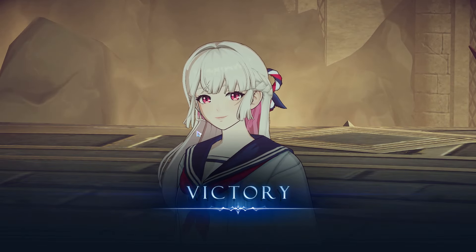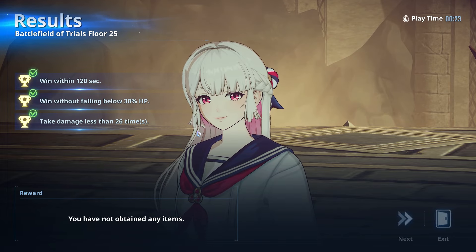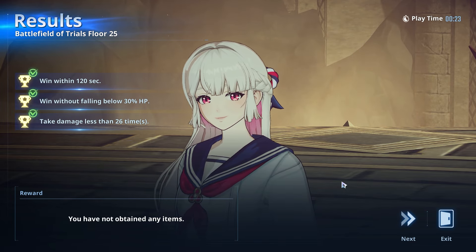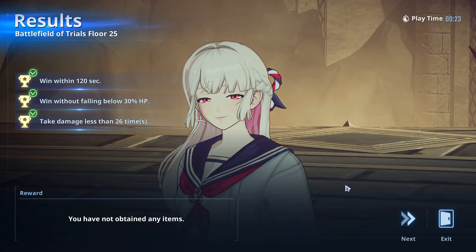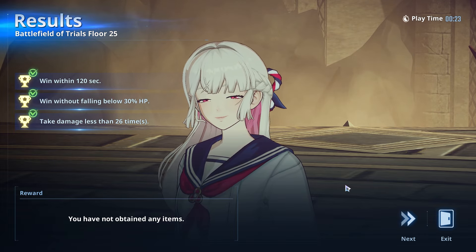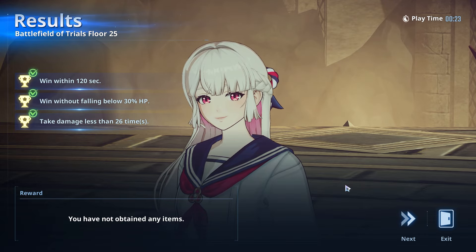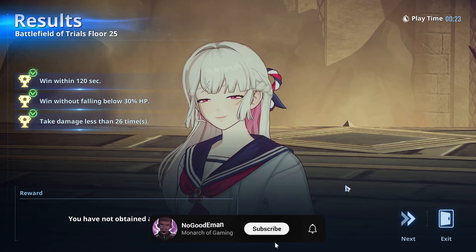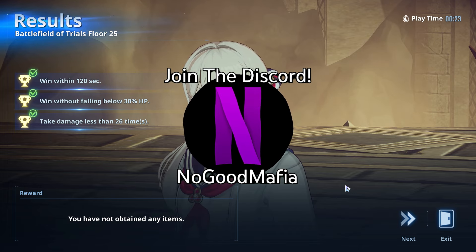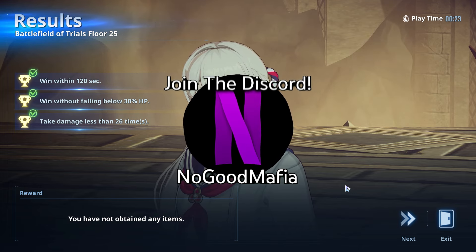The best way to use Mirai: ult first, spam basic skill 1, spam basic skill 2, get those basics in. She is a very easy character to use and a very broken one too. What do you guys think of Amamaya Mirai? Leave your thoughts below, leave a like, subscribe, turn on post notifications, join the Discord — No Good Mafia — and with that, I'm out. Take care, peace.